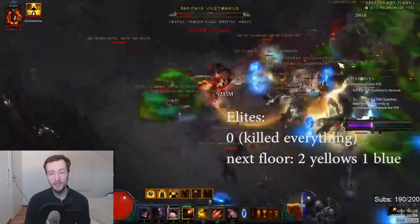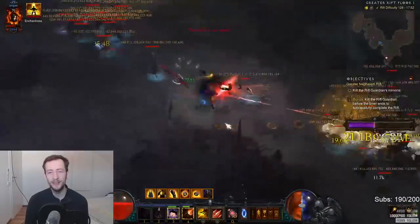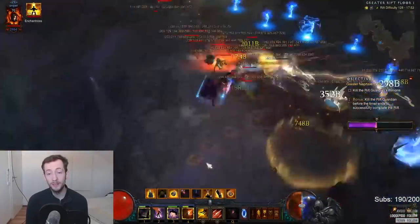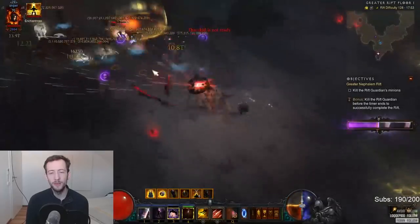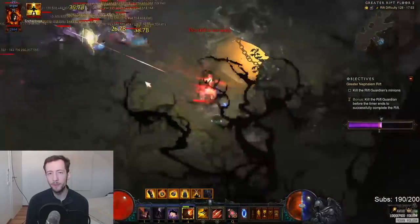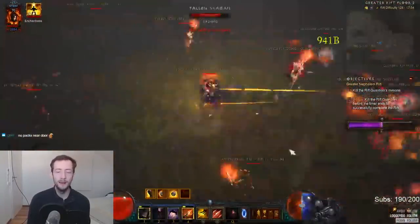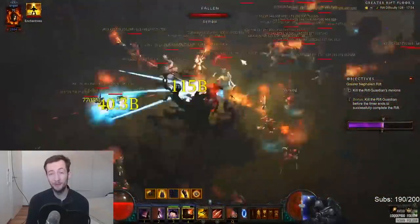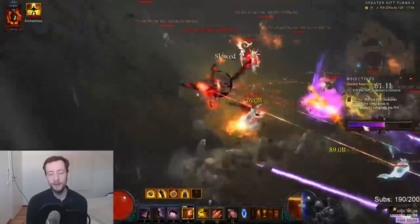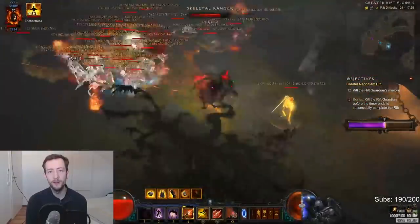Here's an example of a really terrible conduit: I had a really good floor and finished off every single elite, which is insane, but I got the conduit near the end of the floor with nothing left to use it on. When you push you need to make around 8 to 10 percent progress per minute — killing a blue pack gives maybe 4 to 5 percent, a yellow pack gives around 5 to 6 percent. If you click a conduit and only kill one pack and nothing else, you're basically losing time. You have to make big pulls and finish off the elites — that's really what the conduit is for.